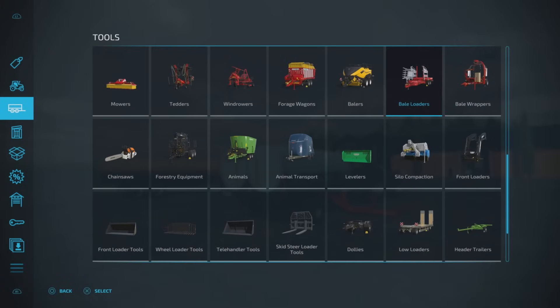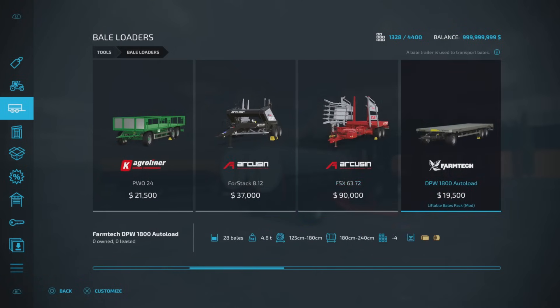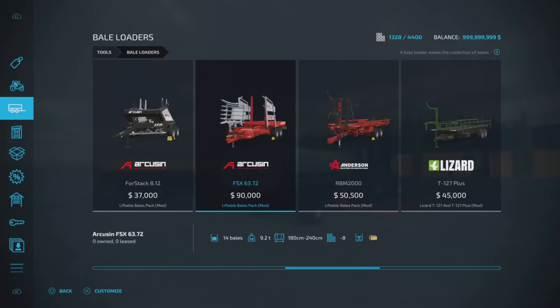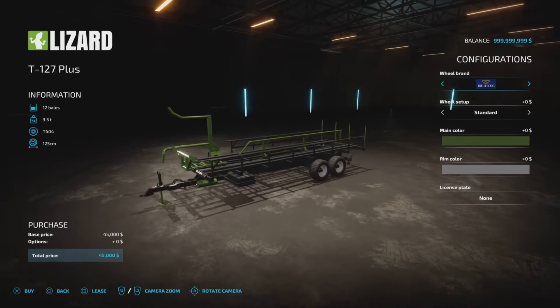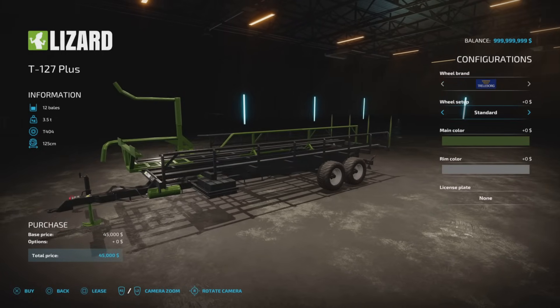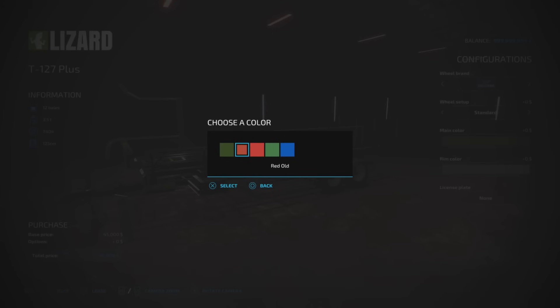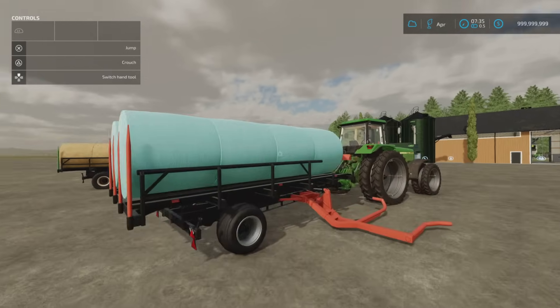You'll find these under bale loaders. T127 and T127 Plus — slot counts come down to one from three, 39 grand and 45 grand respectively. Eight bales and 12 bales. Options are the same on both. The T127 is a single axle, the T127 Plus is a double axle. Tyre options include Trelleborg, Nokian, Michelin, BKT, Friedestein, Lizard — with Standard and Wide on the Trelleborg. Main colour does all of the bodywork, and rim colour gives you grey, beige, or galvanised silvers.